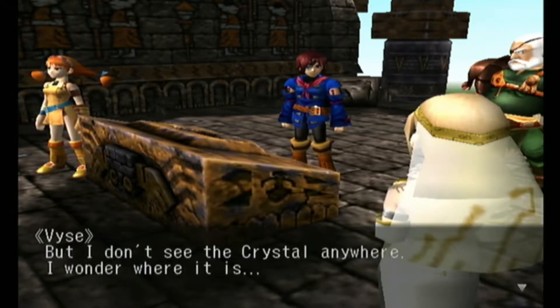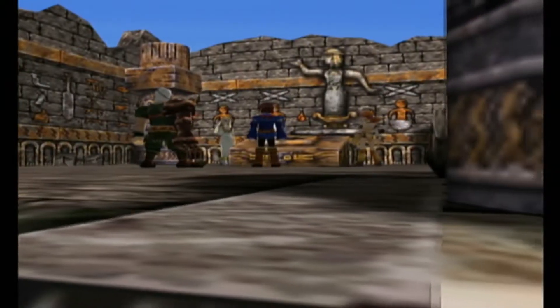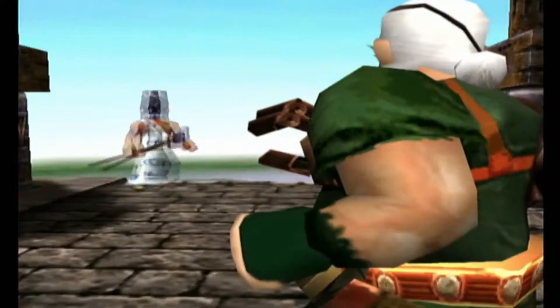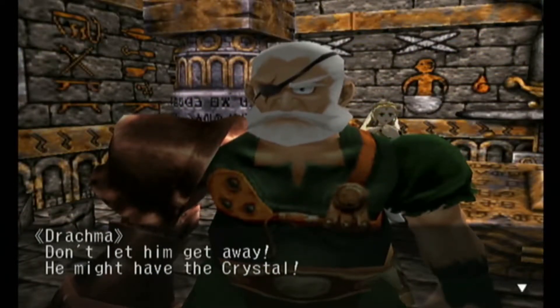It says the green crystal is kept within these walls, but I don't see the crystal anywhere - I wonder where it is. Someone's still trying to run away - Drachma, why weren't you on that earlier? That's a pretty cool skill of his. Oh my god, I wonder if it would look the same if we had different items equipped - could that have been a spinning energy hook? Don't let him get away, he might have the crystal.